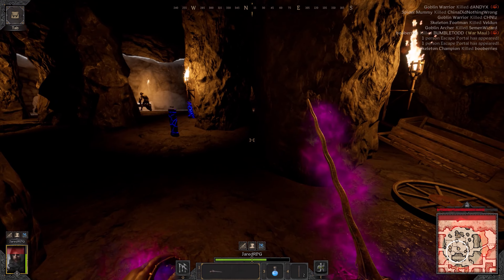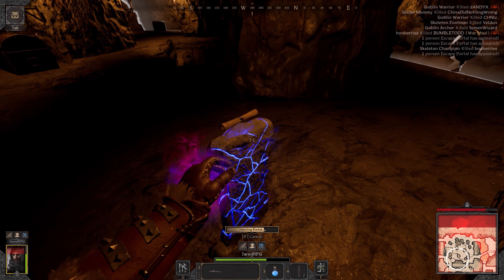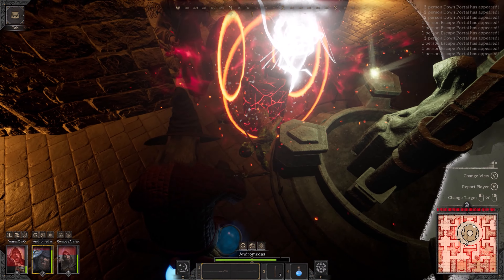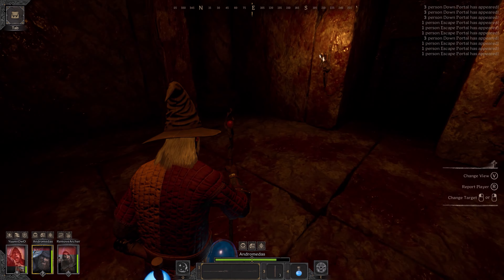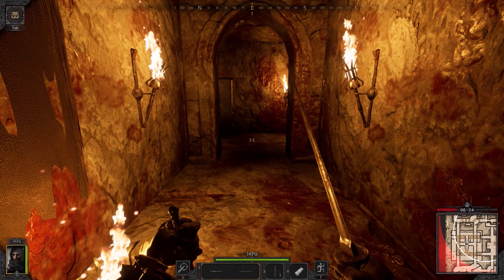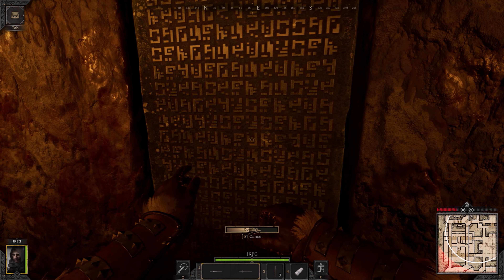So once you have actually survived everything, you escape through these portals, which include blue portals that lead you back to the tavern, and red portals which take you down to a deeper section of the dungeon filled with even better loot and stronger monsters. I really like the design of this area because it's like covered in blood from the ceiling to the floor, which I think is cool.